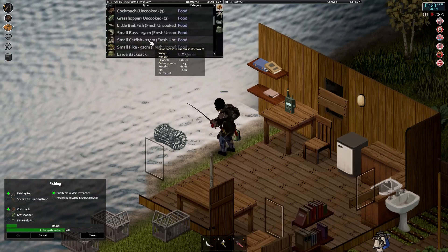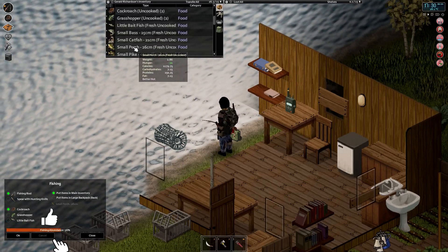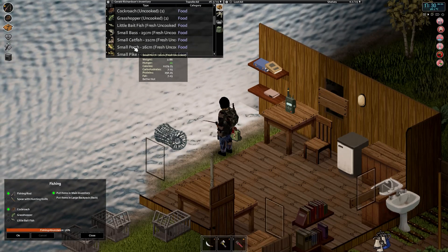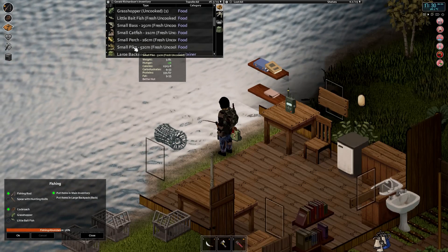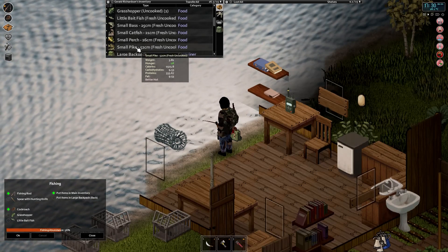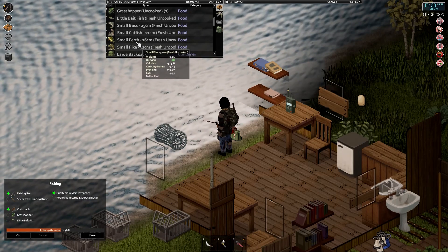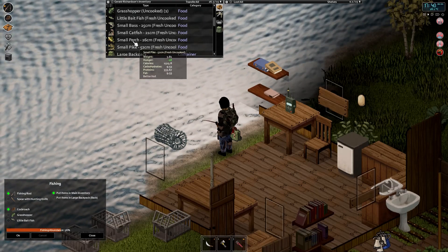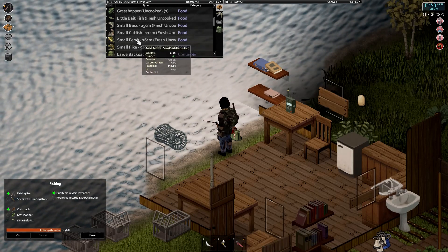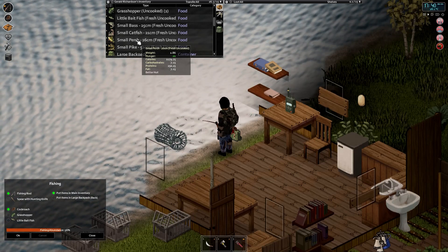Got another catfish. Let's try and catch one more. A small perch — pretty low fat, but also very high in calories. Perch and pike are very similar, although the perch is even smaller than the pike. So perch maybe is the best fish for highest calories by size — that's interesting.